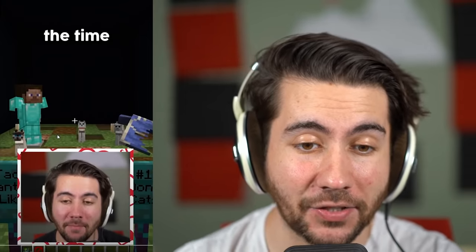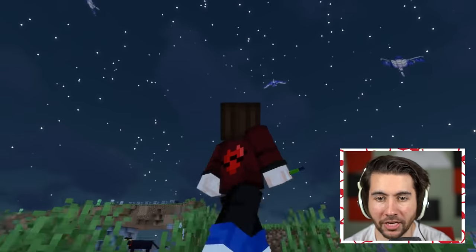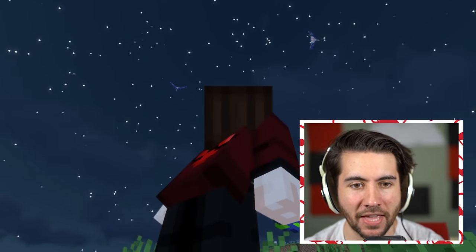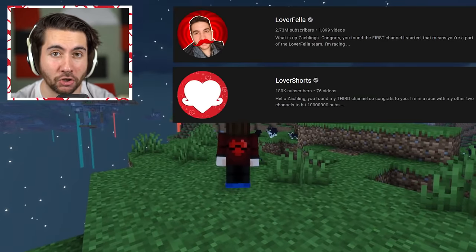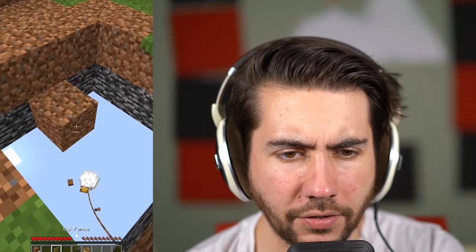This one is from my own Shorts channel. Apparently phantoms are afraid of cats — if you have cats around you they won't dive bomb you. It's actually working — they come to dive bomb you but the cats freak them out and they can't get down. If you didn't know that, subscribe to my channel and my Shorts channel right now!